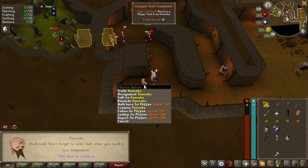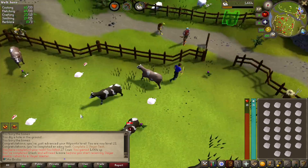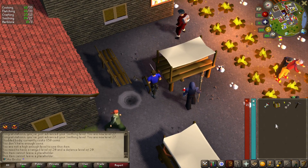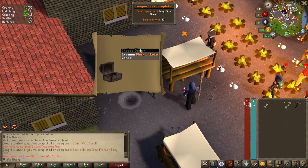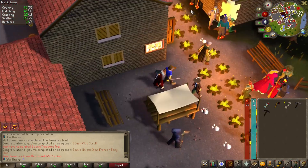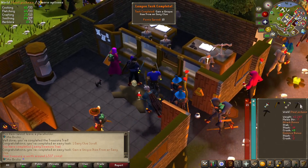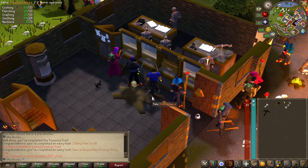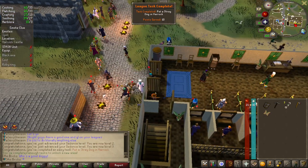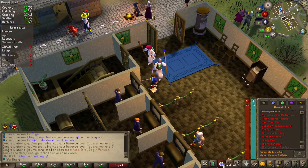What was my task? That was perfect, very nice. 1,664 experience out of that. We just got a second easy casket — let's open this bad boy. Black pickaxe and black axe — both of those are upgrades! That's freaking insane. I'm pretty sure that's like super rare from a freaking easy clue scroll. Definitely satisfied with that. We gave the stray dog in Varrock a pet for a task.